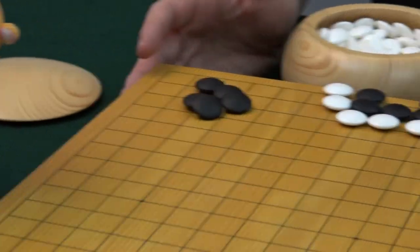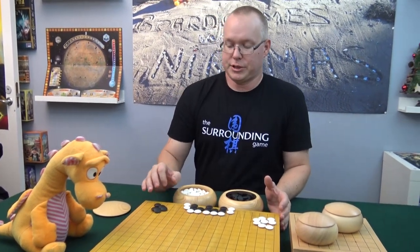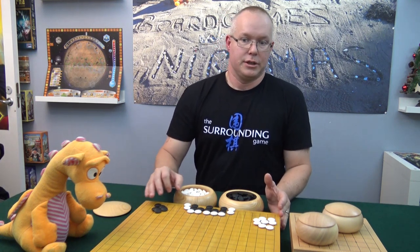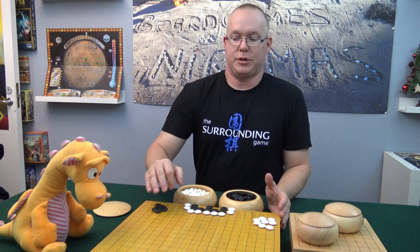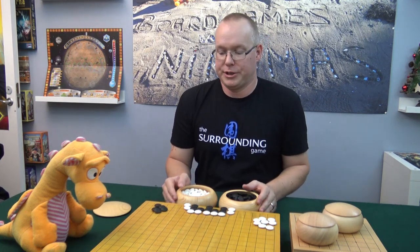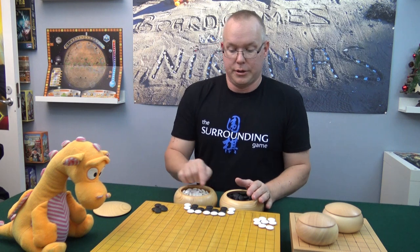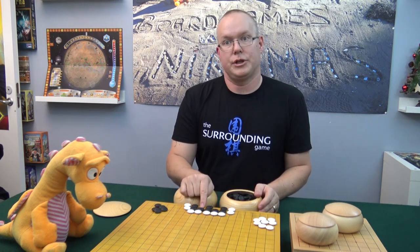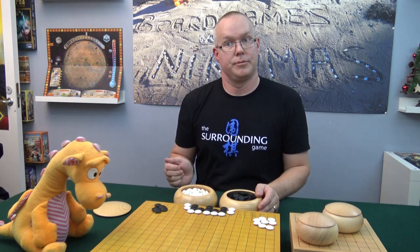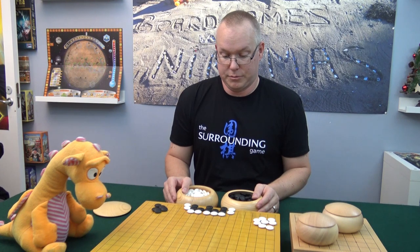That is why in a proper game, from start to finish, usually the play starts to concentrate on the corners, because that is where it's easiest to make living groups. Then you play for the sides, and then the game spreads into the middle. That's a consequence of where it's easiest to make territory. Afterwards, when the game is over, these empty intersections would count as points, because you get points for the empty intersections and for prisoners. That is basically the rules of GO.